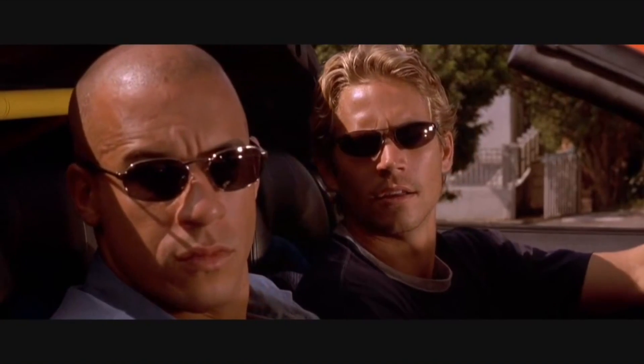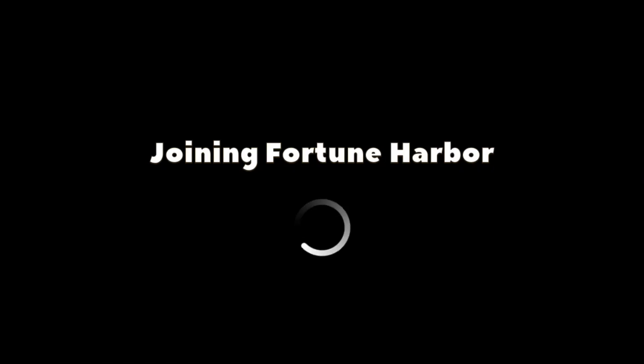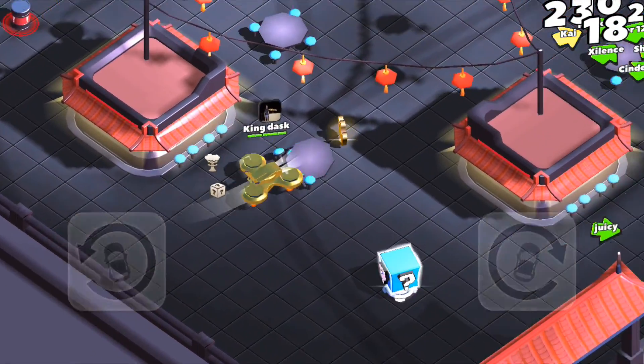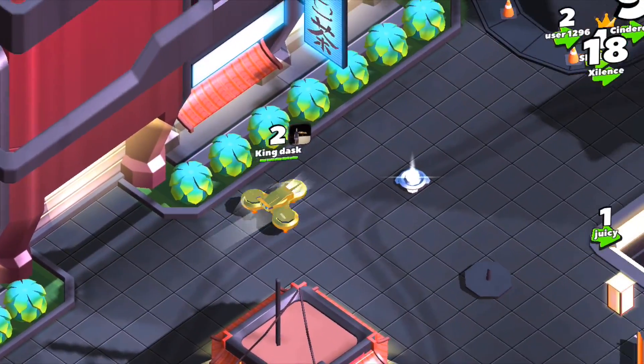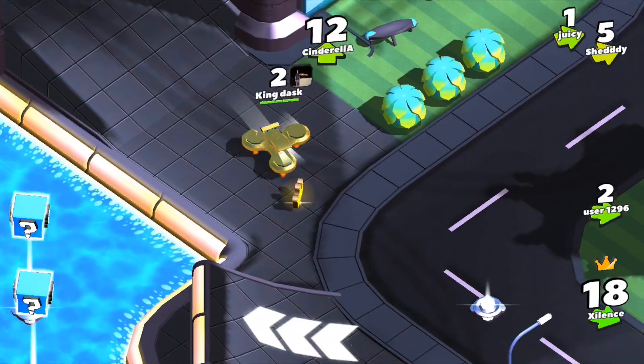Nice car. What's the retail on one of those? 50 gems. Now let's go ahead and jump straight into Fortune Harbour. Here we go. First pick up the first crown right there — look at this thing, it's spinning! Now that looks pretty cool. Just make our way downtown here, pick up a third crown.